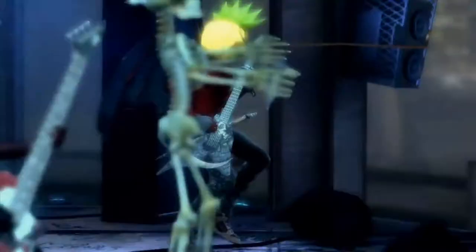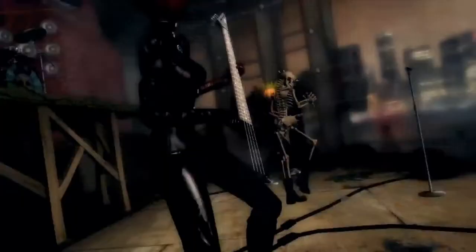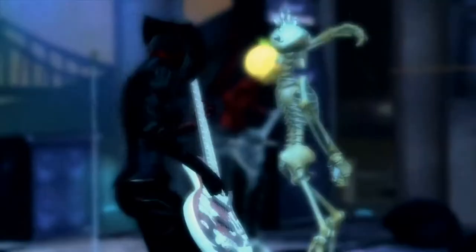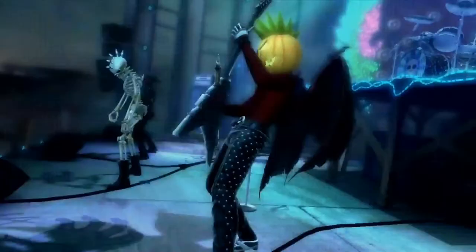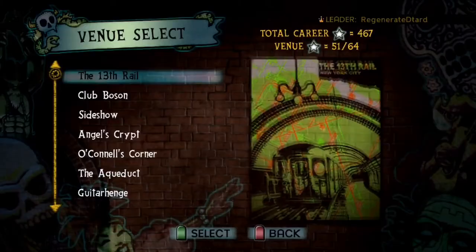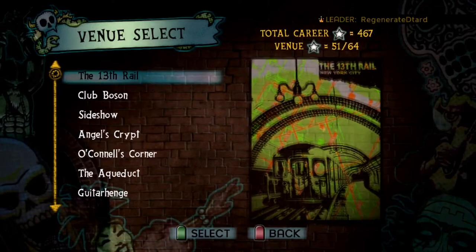Guitar Hero 5 takes a huge turn in terms of visuals, and for a game released in 2009 it looks really good. There's something about the shading and details that work with the venues and characters, so everything looks defined and high quality. Guitar Hero 5 has darker lighting than World Tour and uses this to its advantage to give more detail and polygons to the environment and characters. The menus lean more toward the menus of earlier games rather than World Tour's menus. Players will find artwork similar to the pre-venue posters from Guitar Hero 1 and 2, which fit quite well into Guitar Hero 5's visuals.